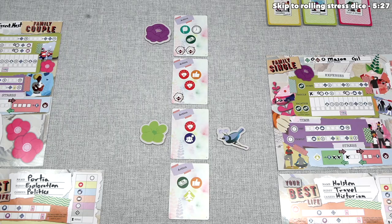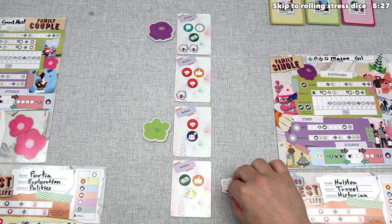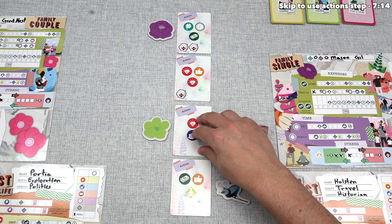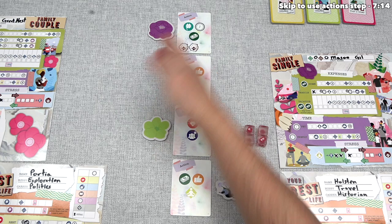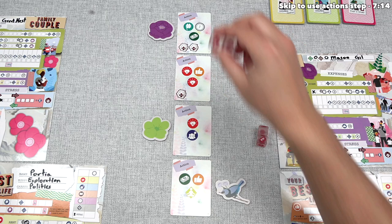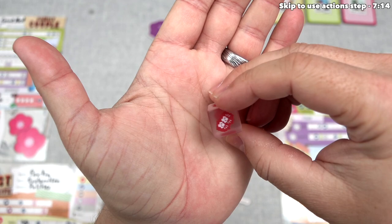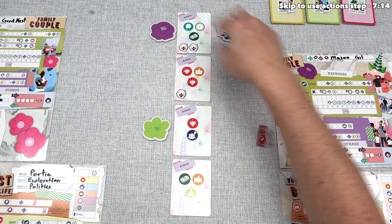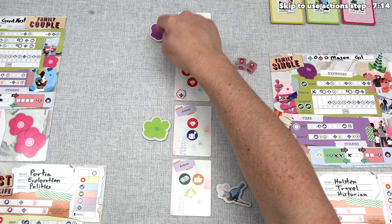That didn't happen here because we decided a different card was better for us. Now it's time to potentially roll stress dice. The game comes with four of these, and on many action cards there are stress symbols. For every card selected by at least one player that has stress symbols, one of those players rolls that number of stress dice, and every player who selected that action gains stress equal to the result. Each die has one blank side, two double-stress sides, and three single-stress sides. Since we didn't choose that card, Fabian needs to roll the stress dice.